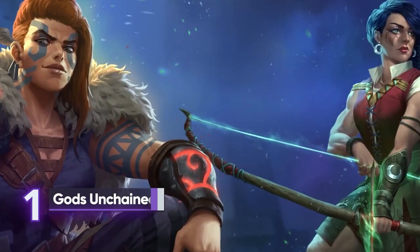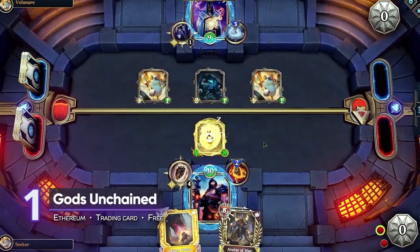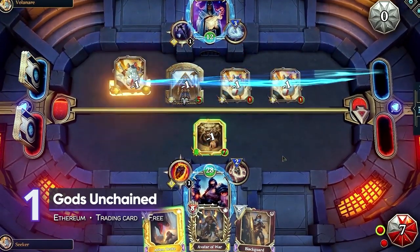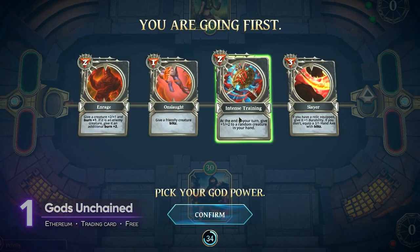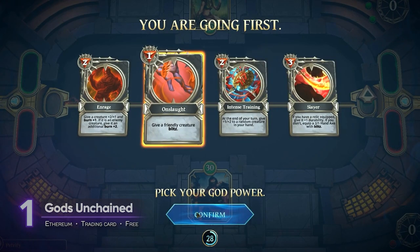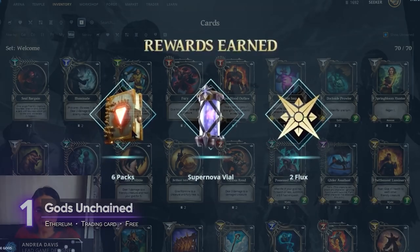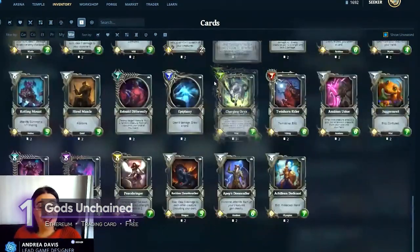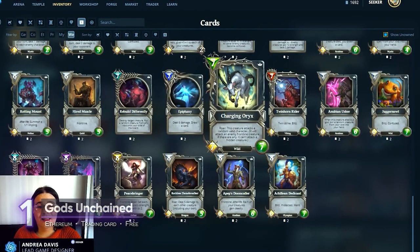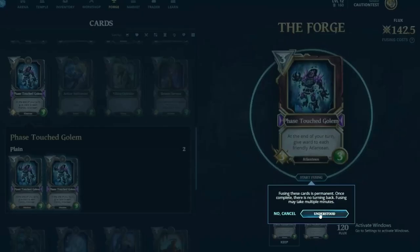1. Gods Unchained. This free-to-play trading card game may be a better introduction to NFT gaming than most entries on this list. Players start with a welcome set deck provided for free upon registration. Additional cards are unlocked as rewards for playing and winning matches; however, these are not yet NFTs. If you want to turn cards into tradable, transferable NFTs, you need to fuse two identical cards together and mint them on the blockchain.